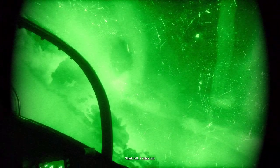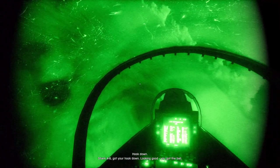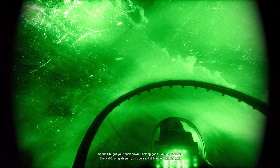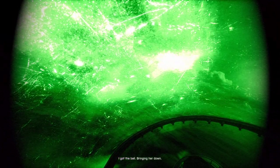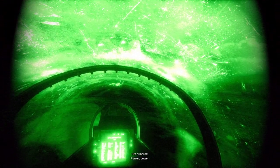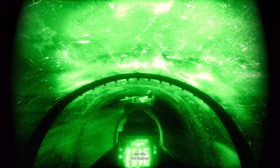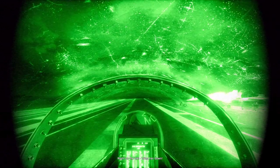2-3 is out. Shark 4-6, two miles out. Cooked down. Shark 4-6, got your hook down. Looking good. You got the ball. Shark 4-6, on drive path, on court. Call the ball. I got the ball. Bringing her down. 20 knots, on the ball. 800. 750. 600. Power. Power. 150. 500. Fire on the ball. Bring her down.